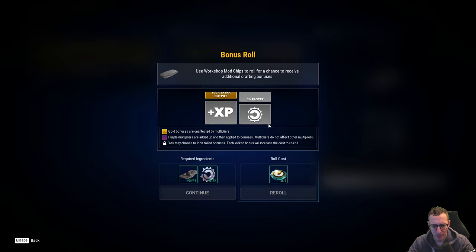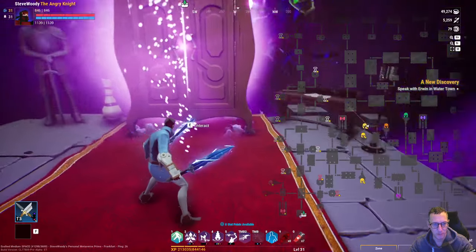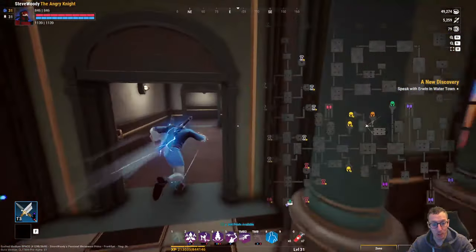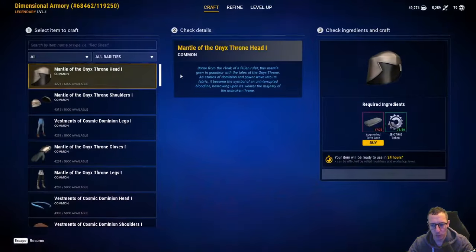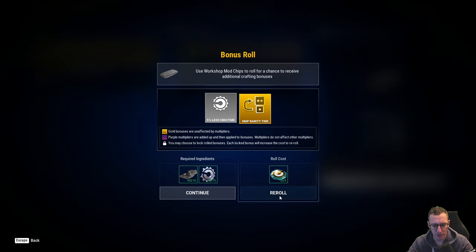We're going to continue here, speed these up again - 50%, this one is 25% faster, so 30% faster on this one. This one will be done in four hours 30. Now this is where I would love to see a dashboard - a hotkey that I can press that would bring up a timer menu and would tell me all of my buildings, how long they have, and what they're crafting. To know what they're crafting and how long it's going to take would be amazing.